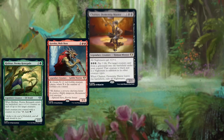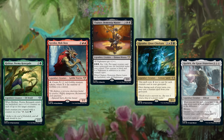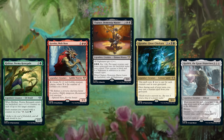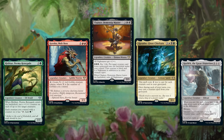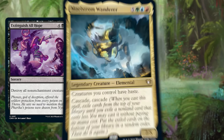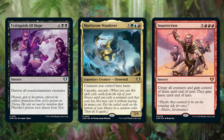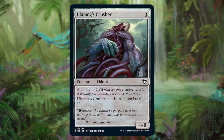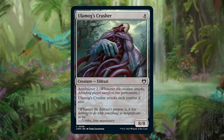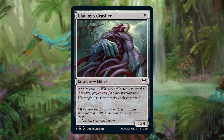Also keep in mind where your Commander sits on the curve. If your Commander costs four, for example, you can do with fewer four-drops because you'll always have access to your Commander when you hit four mana. And because it's Commander, you can expect to get up to those big drops. You still don't want tons of them, but you can expect to cast an eight-drop sometime — like the reprint Ulamog's Crusher. Preview card: this card is back and ready to annihilate your opponents' permanents.